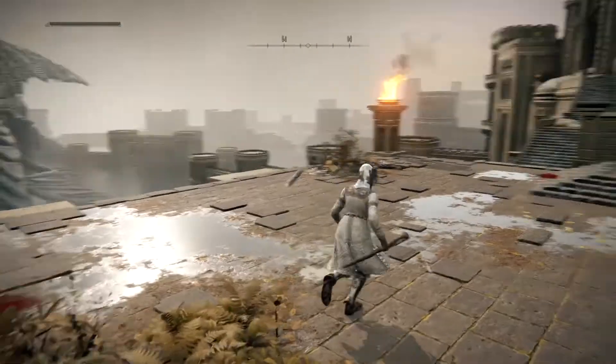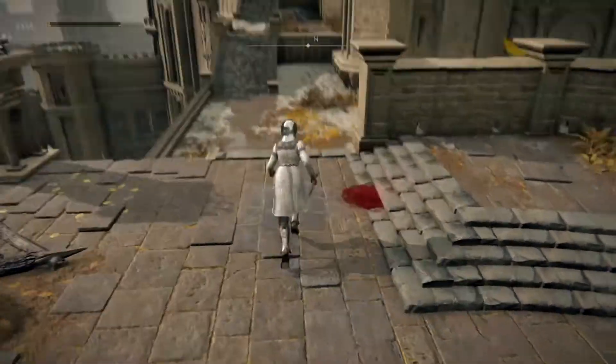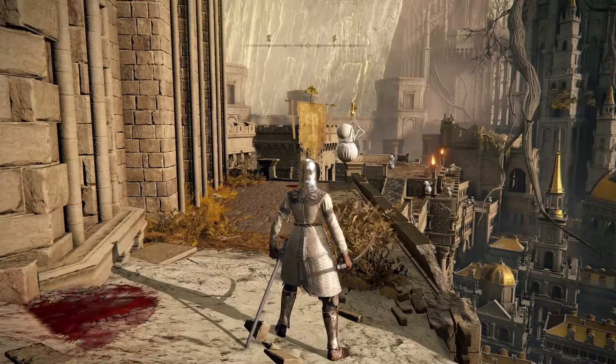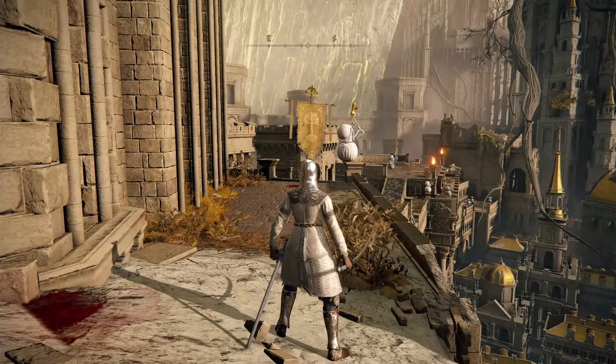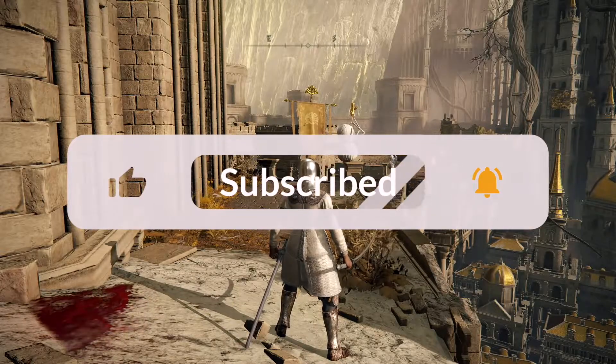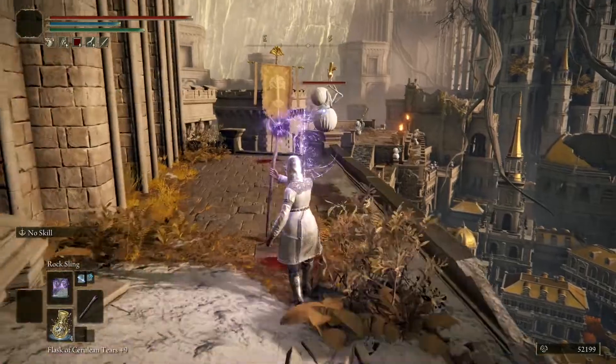You want to head to the East Capitol Rampart Site of Grace, just right outside or right at the entrance of Leyndell's Capital. If you haven't yet, subscribe to my channel to help it grow and leave a like on this video. Once you're at this part, you just entered the city.